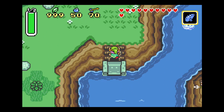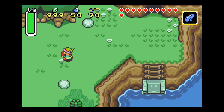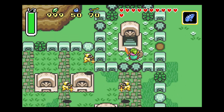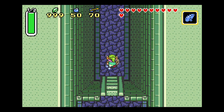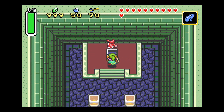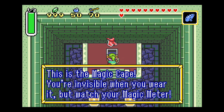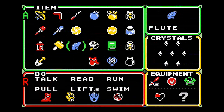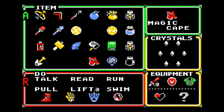Okay, good. With the Titan's Mitt in hand, I can access this and enter this gravestone. Down the hallway is a chest containing the Magic Cape — you're invisible when you wear it. But watch your magic meter. It's just a little accessory that you can wear where you're invisible and you can't be hurt by pretty much anything.